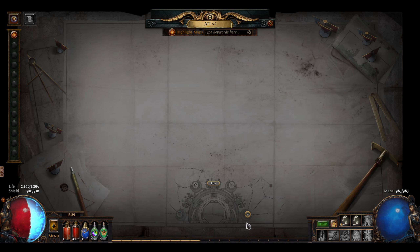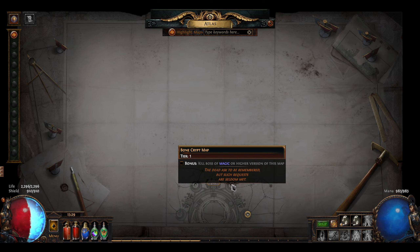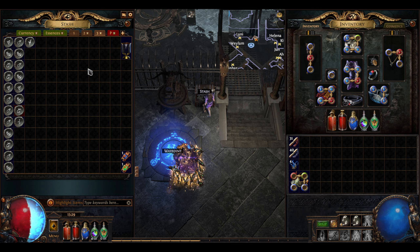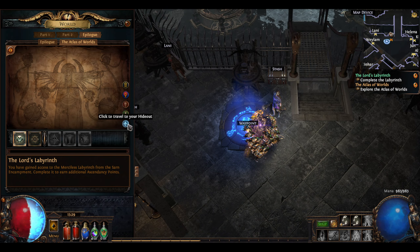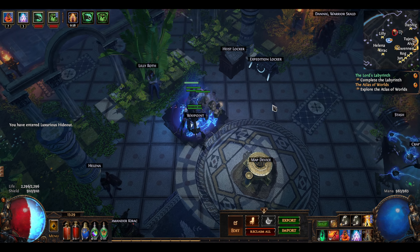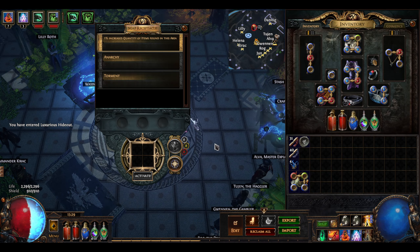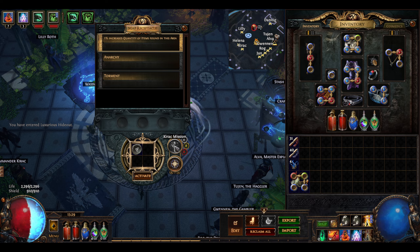I just want to kind of finish one map of each type just to get these unlocked, so I can see what's available. We have a Bone Crypt map here. I also do have the map device in my hideout. I'm not ready quite yet to start tinkering with the currency, especially without any kind of guidance. So we're just going to pop this in here and see if we can finish it.